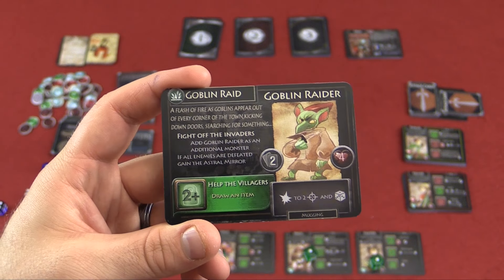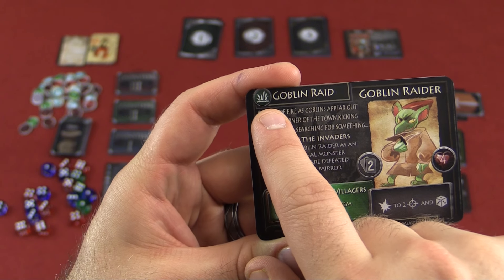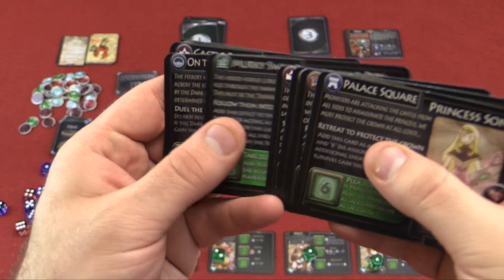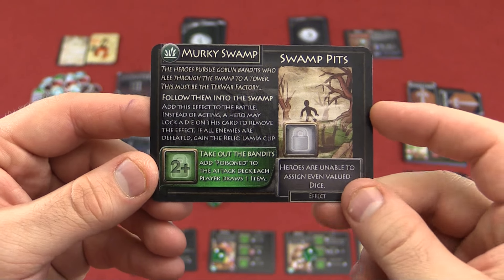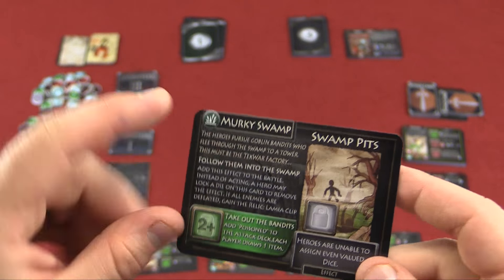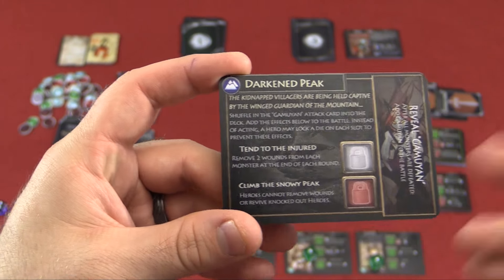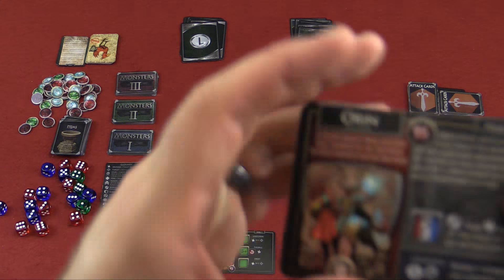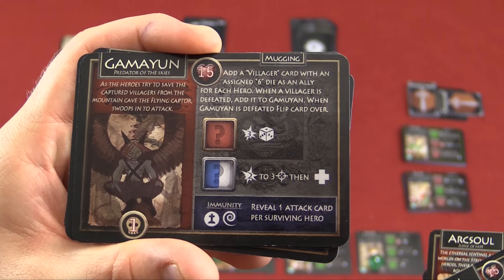Once you complete quest one, you go on to the next quest. You don't pick from the two deck at random — you look at the icon on the current card, then find the matching one in the quest two deck. So we go from fighting goblins to a Murky Swamp. Some quest cards aren't monsters — they just have a special effect. Once you defeat quest two, you look for the same symbol to find quest three. After you defeat quest three, it tells you to reveal the boss monster from the boss deck. So we would find and fight that boss to finish our run.